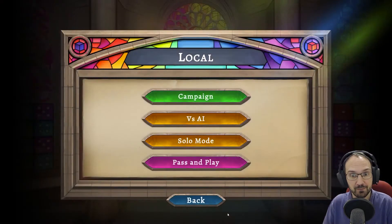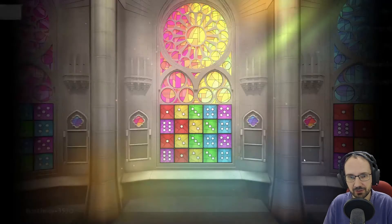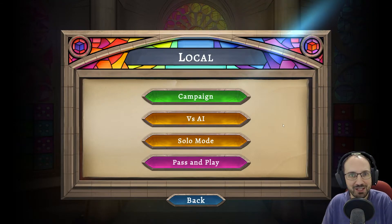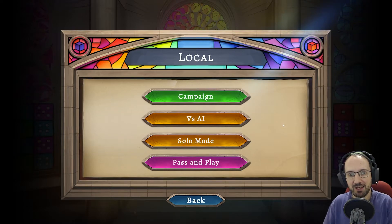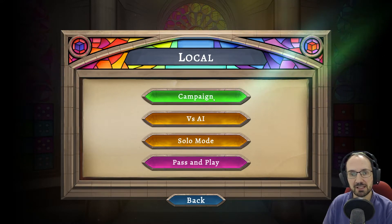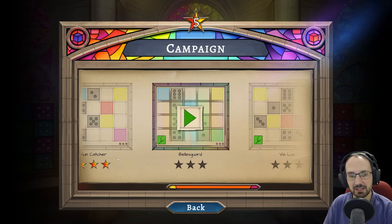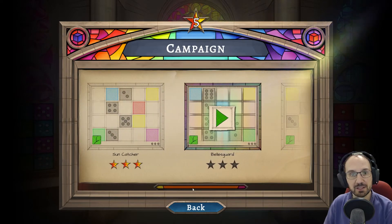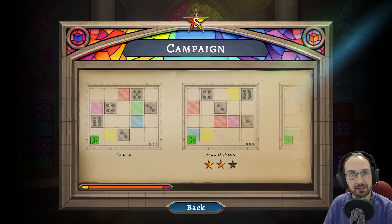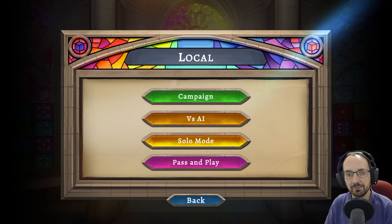In addition to a basic game versus the AI, there are several local modes, a daily challenge, and online play — although basically nobody plays online, unfortunately. The campaign mode is like the game we just played, except you progress through a fixed series of boards. If you win, you get three stars, and stars unlock extra boards. The Steam achievements come from winning on each board in campaign mode.